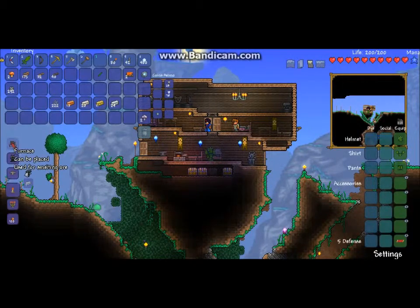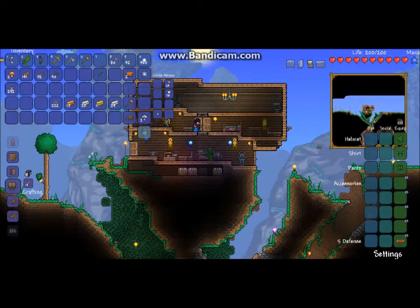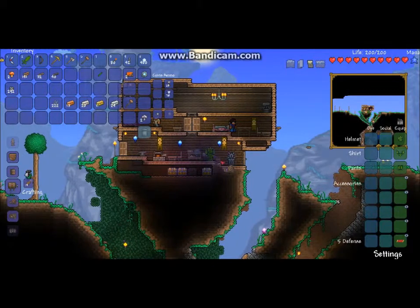There we go, and a jellyfish statue. Very good. Now I have enough space to put my sawmill in. I should be able to make — I just made this hammer for no reason. I should be able to make a loom. There we go. And I need to make a keg. I need to make a keg. I'll place that, and I'll place a loom.